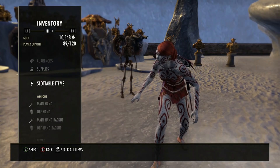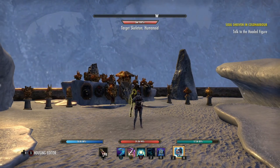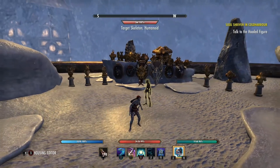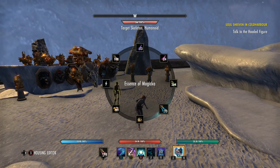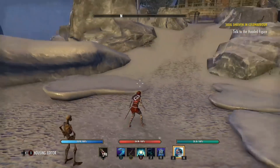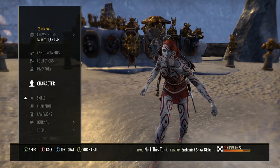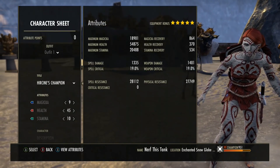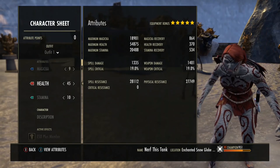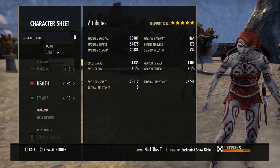Let's get to the character sheet. I'm running Longfin Pasty with Melon Sauce — Tri-Stat food. Same with the potion: Tri-Stat Potion. I don't like to burn these excessively; a lot of times I resort to trash pots. But these are 100% best in slot. Immovability pots are great for some situations, but when you can take so much damage, the resources will probably do you better because a single ability gets you lots of health back. For attributes: 9 Magicka, 45 Health, 10 Stamina.